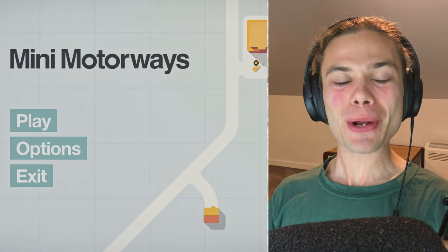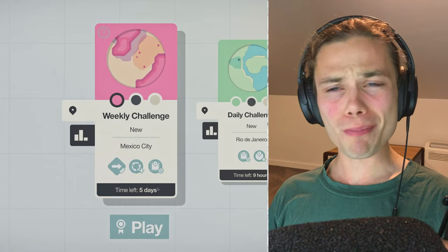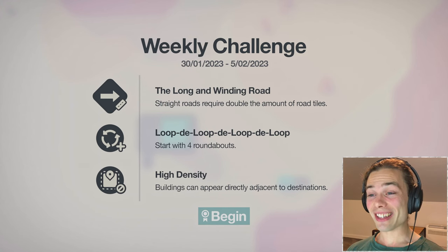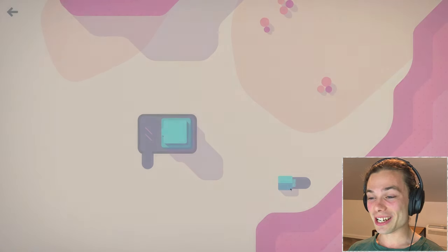Hello everyone, welcome back to Mini Motorways where I'm checking out the weekly challenge on Mexico City. From the little icons it seemed like it was going to be a doozy, and it was not lying. Straight roads require double the amount of road tiles for starters, starting with four roundabouts is all good, but then high density as well.